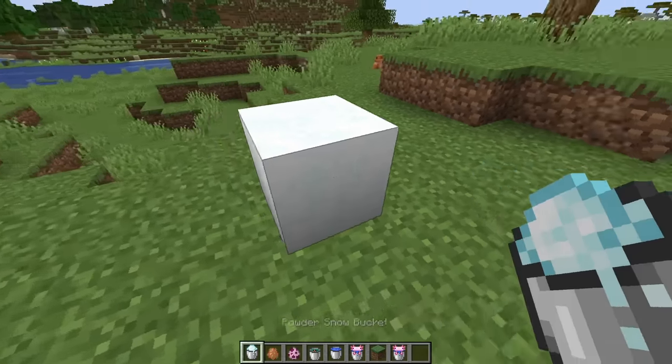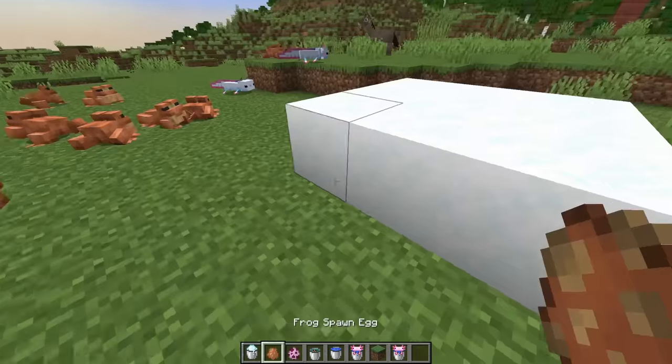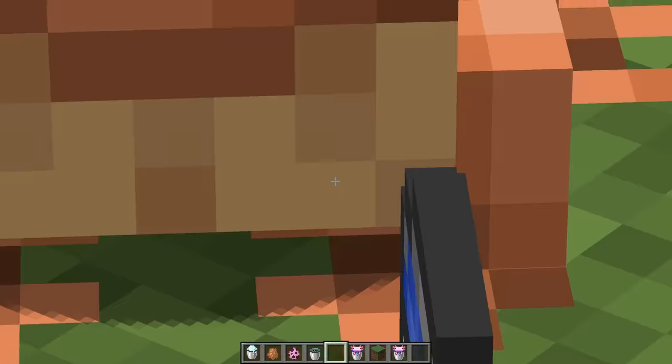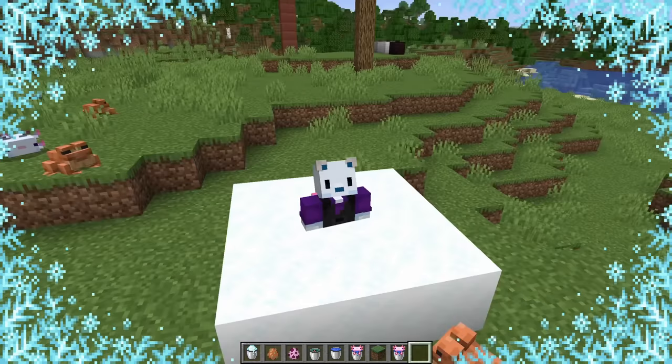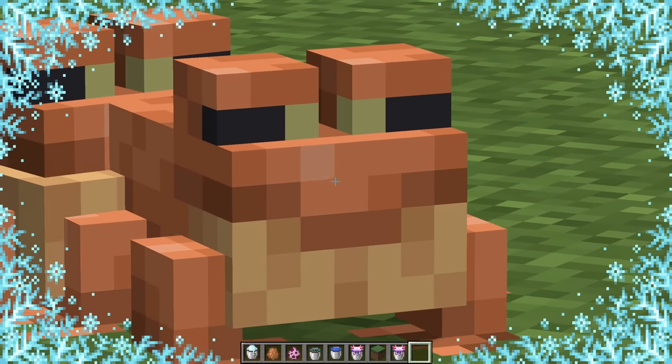On the topic of powdered snow — check this out. It's a full block that I'm just fitting inside of a bucket. This is much larger than a frog. How does this make sense? But powdered snow isn't off the hook — we're going to talk more about this later. Frog, you don't make any sense.